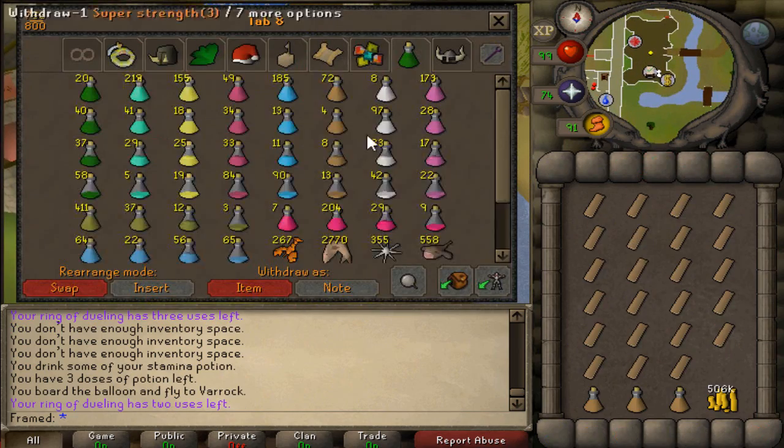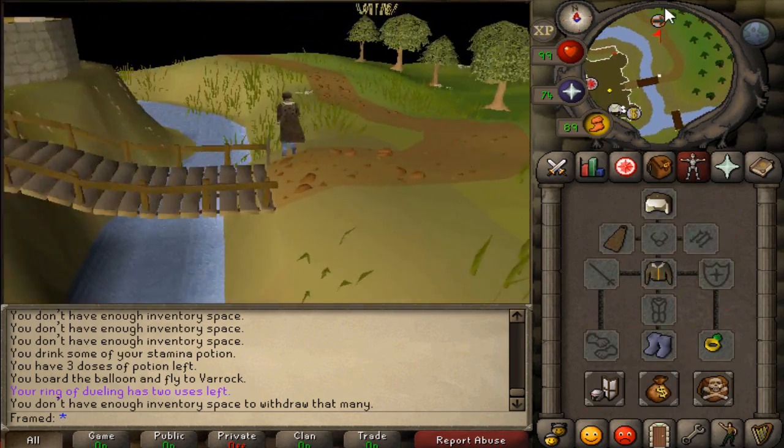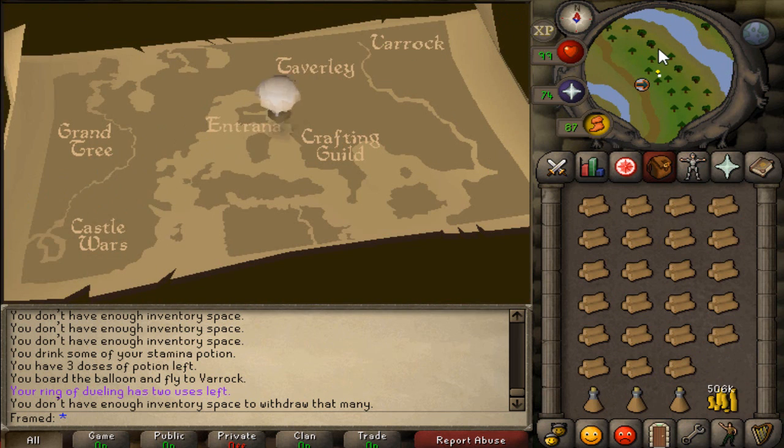The oak logs cost 250gp per log to turn into an oak plank. They are, as of right now, the most profitable log to turn into a plank with the highest yielding profit per inventory.